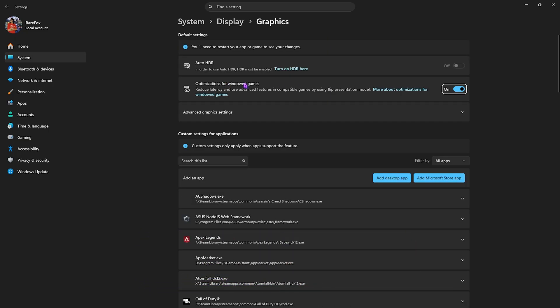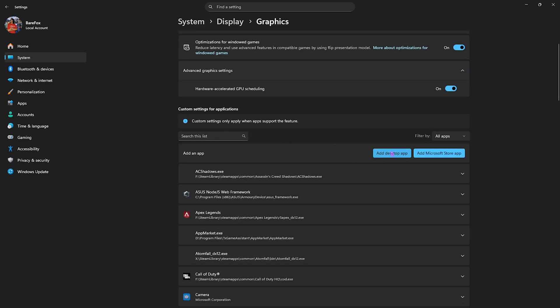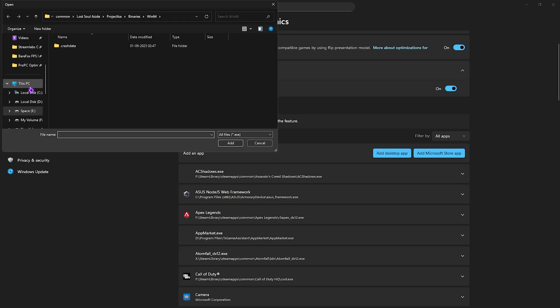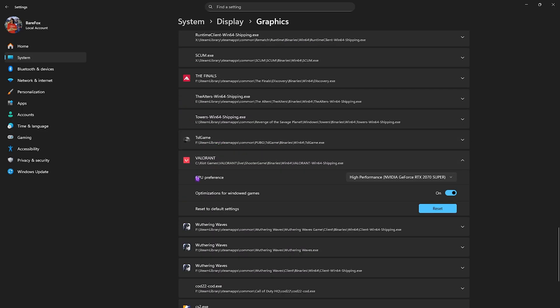Click on Graphics Settings underneath, then enable optimizations for windowed games to reduce input latency. Click on Advanced Graphics and select Hardware Accelerated GPU Scheduling — this will help you utilize your graphics card natively instead of software-based graphics. Then click on Add Desktop App, go to the Valorant download location, head to Shooter Game > Binaries > Win64, select the valorant-win64-shipping.exe, click Add, scroll down to find your game, and set the GPU preference to High Performance.